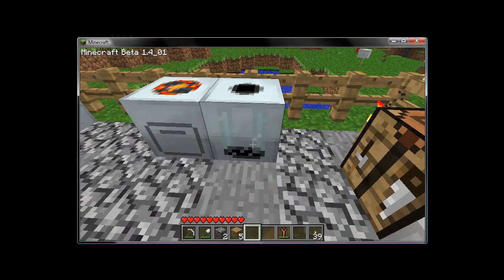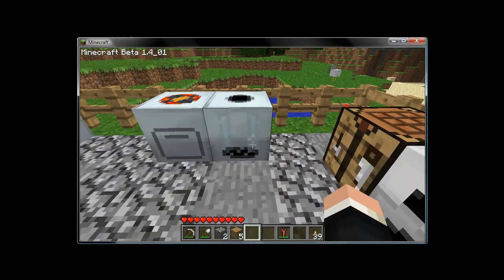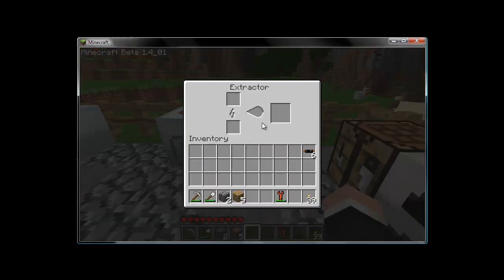Extractors place just like any other machine — stack them, stick them in the ground for space saving. This is what the UI should look like. You put your raw wood in here, charge the machine with a re-battery or wire it, which we'll cover shortly. The working icon will fill up from left to right and deposit finished rubber in the output slot.